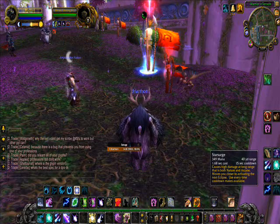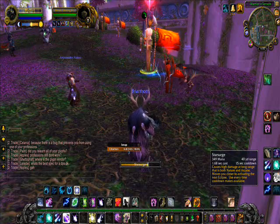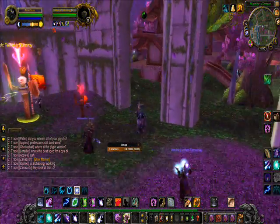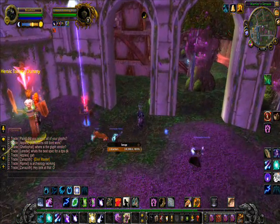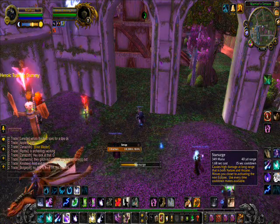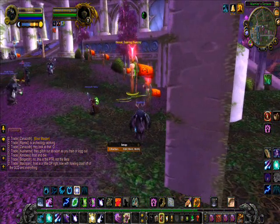A new spell that you get at level 10 once you choose to be a boomkin is Starsurge. Look at that, isn't that gorgeous? Let that cool down and let me get a better angle at it — maybe we can see it from the side. So you can see a couple other boomkins around here popping it off. Check this out. Isn't that awesome looking? I thought it was pretty cool.